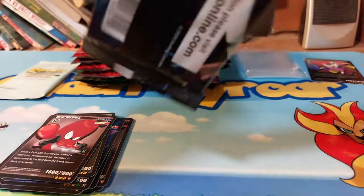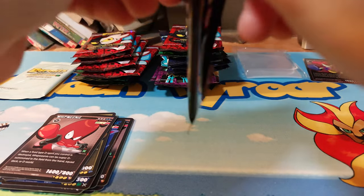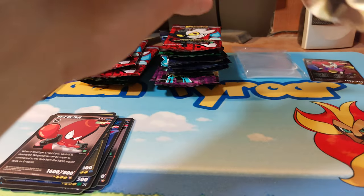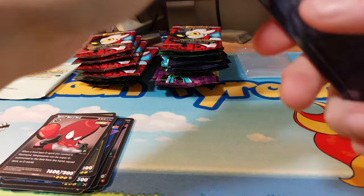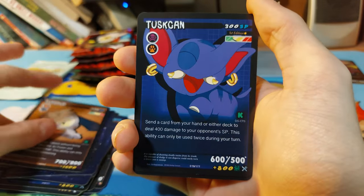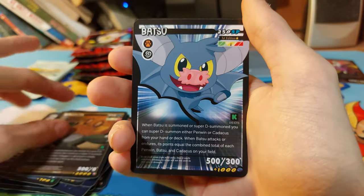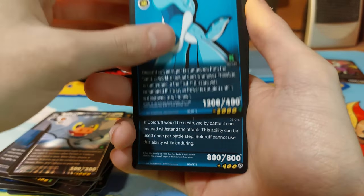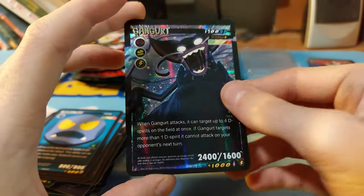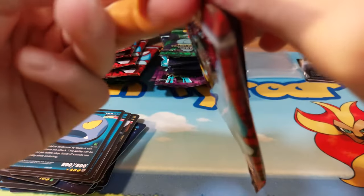I'm going to try to open these a little quicker if I can. Drag With Me, Tough Pop, Tuscan, Vulcan, Bagon, Batsu, Blizzard, Bold Rough, Gangert, and a Hollow. I think every pack in the Kickstarter edition does come with a single foil.